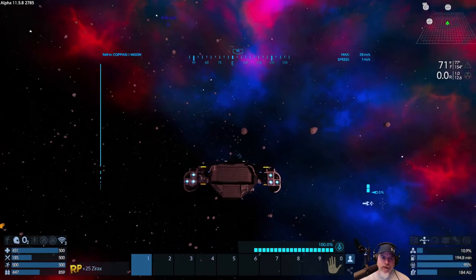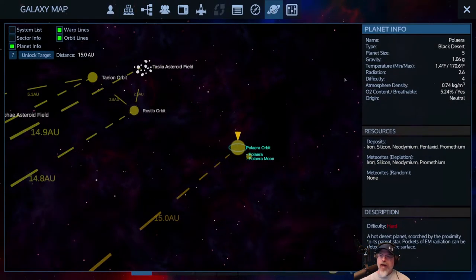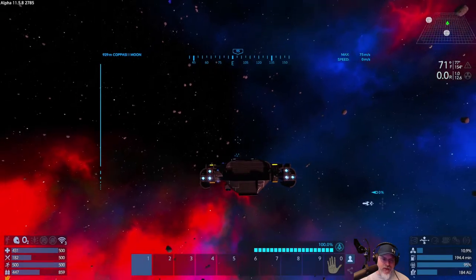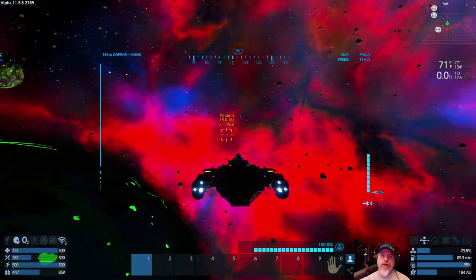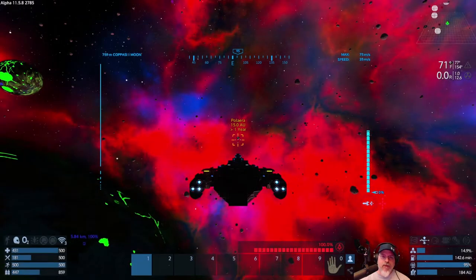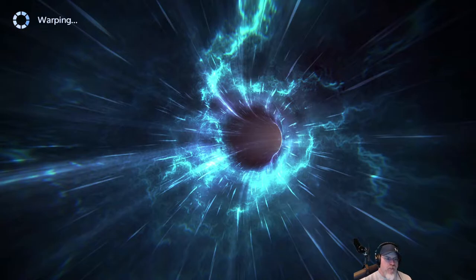Let's lock target and head for this black desert planet. It said: 'A hot desert planet scorched by the proximity of its parent star — pockets of EM radiation can be detected on the surface.' Electromagnetic radiation — I wonder if that shuts down our systems. Let's head over there. This place is called Polaria. Let's turn this off so we can warp — I actually remembered this time, first time ever! He definitely changed those caves. That was pretty scary going in there, man.